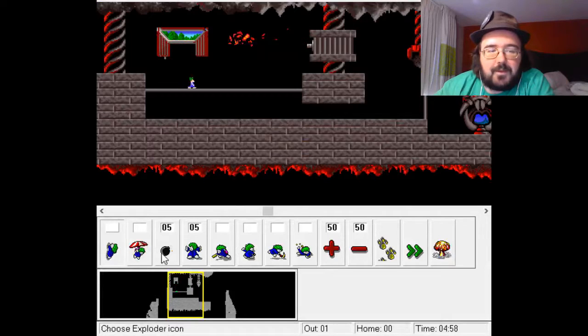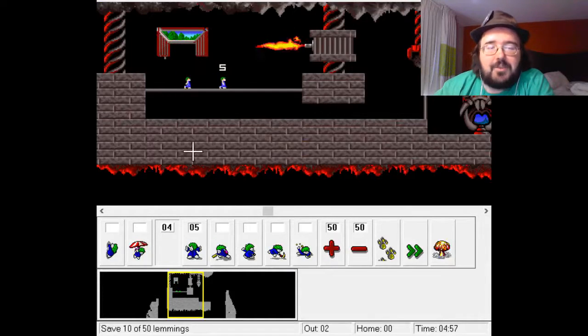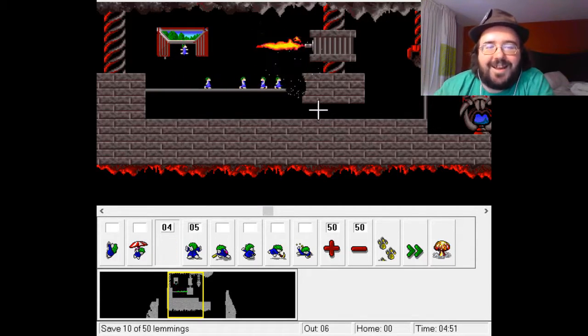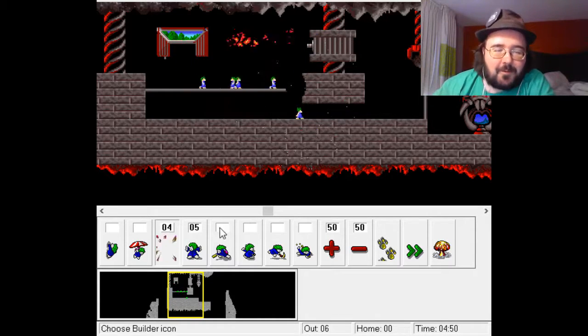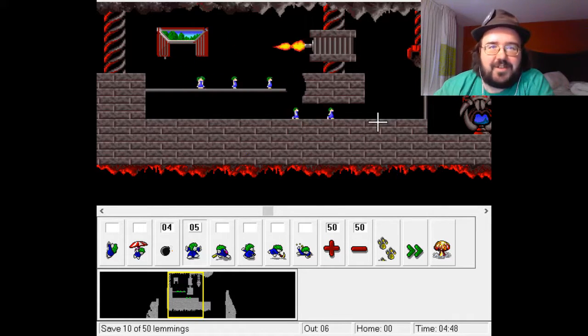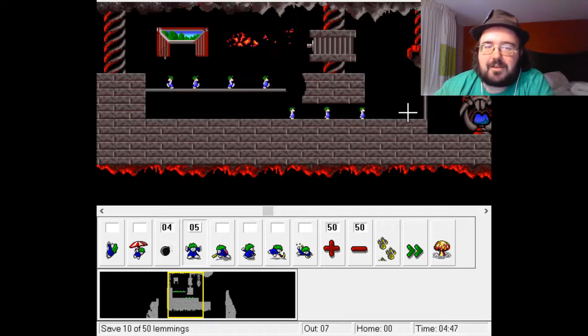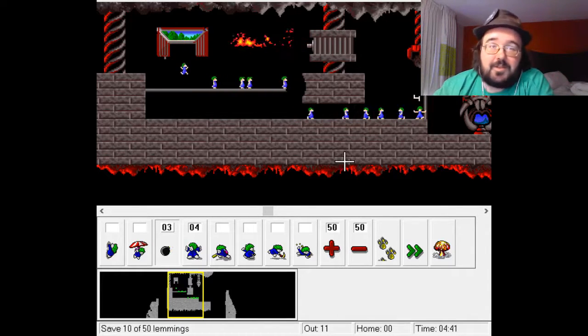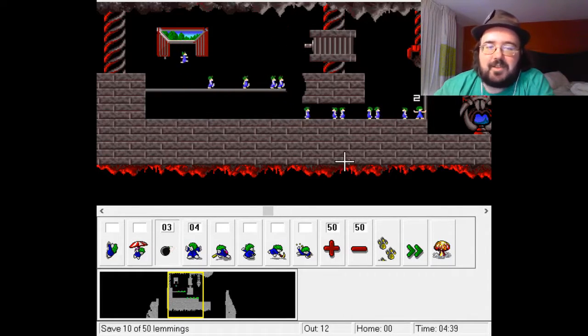We get to use bombers for the first time. They also give you some blockers just in case. Just for safety's sake in this video I'm going to go ahead and use a blocker — most of the time I try not to. Blockers can also be set to explode — any Lemming can be set to explode.